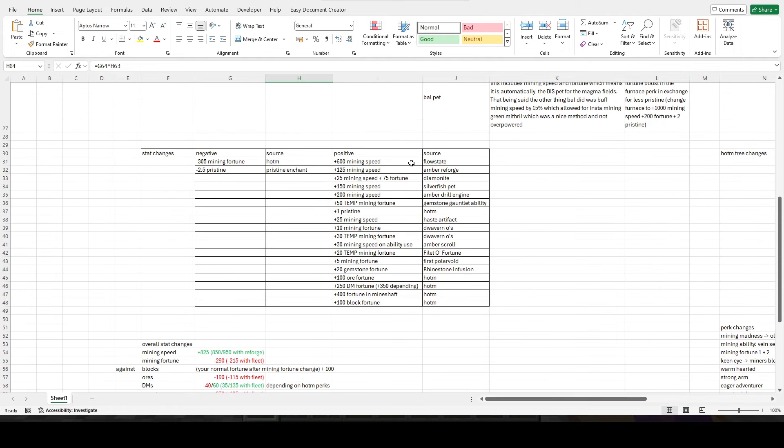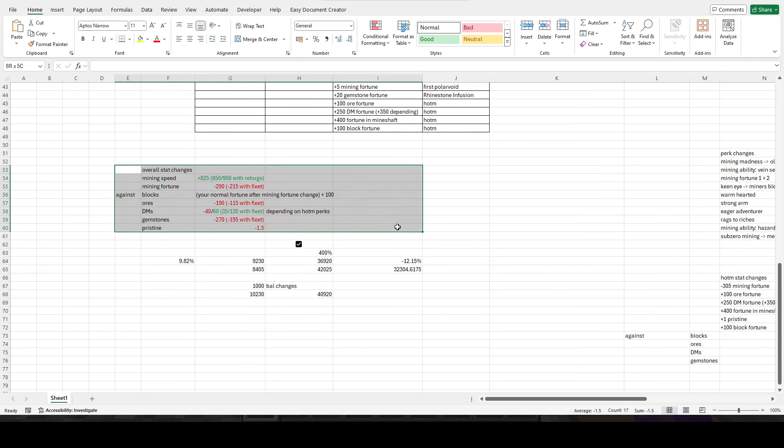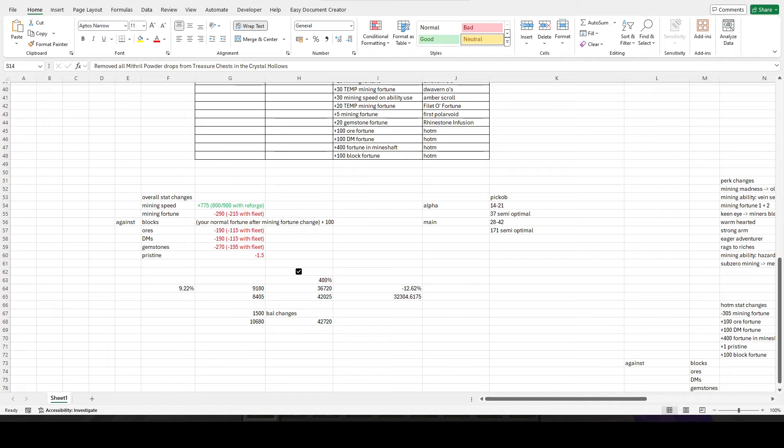However this is only possible with the extra mining speed they've added. In the update, they've nerfed mining fortune one and two quite significantly, and if you include blue cheese in that it also loses another 5 fortune, and then another 50 fortune loss from mining madness, which they changed to old school.